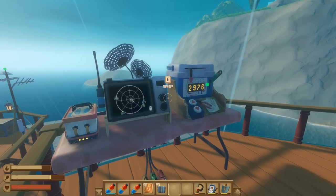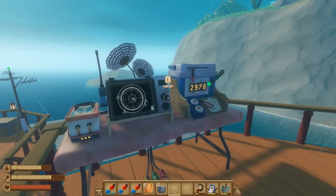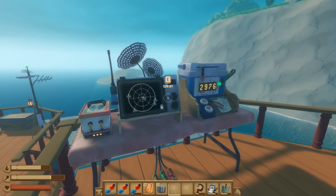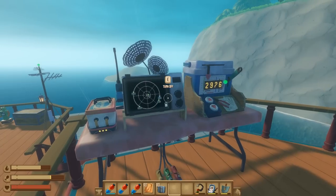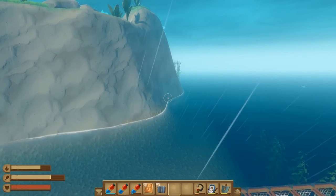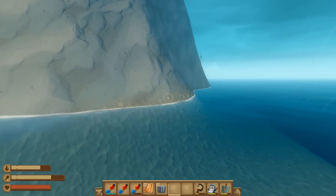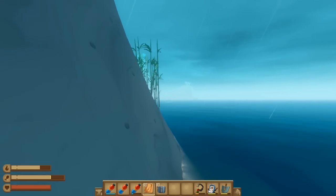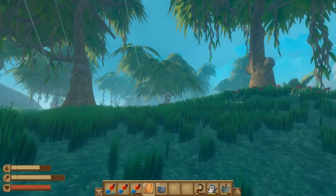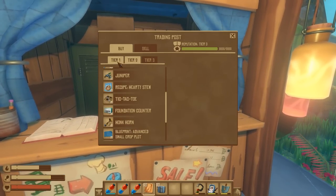In Raft there are five recipes specifically locked behind the trading post. For those not aware, the trading post is located at animal islands. I've done a video explaining how to rank up your reputation to reach tier three for the trading post — go check it out. Once you reach an animal island, go to the trading post and make sure you have trash cubes as well as trade coins. You'll need five trash cubes and five trade coins. For other recipes, open the little boxes around the map on floating rafts or at the top of islands.